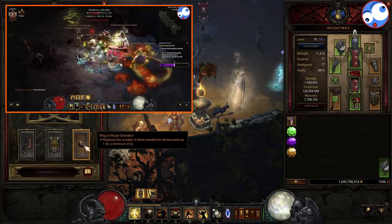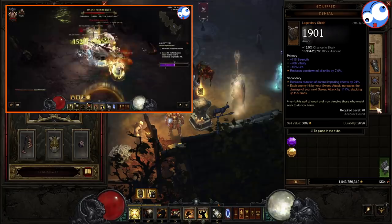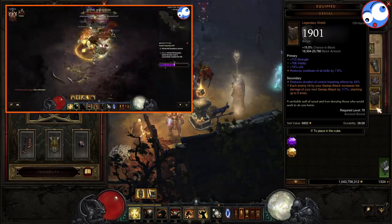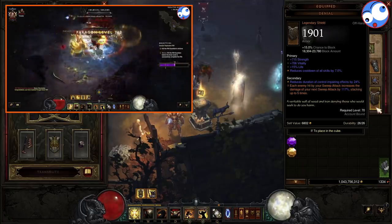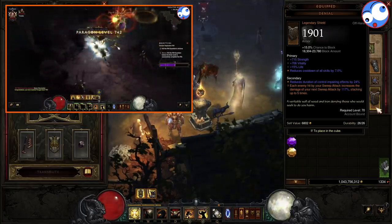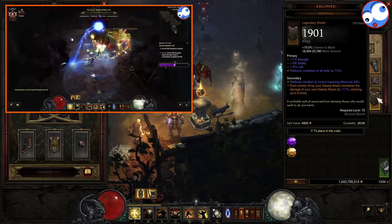Now obviously we want to make up our six-piece bonuses, so we've got a RoRG in the cube. For multipliers on Sweep Attack, we're going to be taking a Denial Shield — this will give us a stacking multiplier up to 125%, stacking five times, so obviously that's pretty big damage. And because we hit so quickly, we will get up to five stacks practically at the blink of an eye.